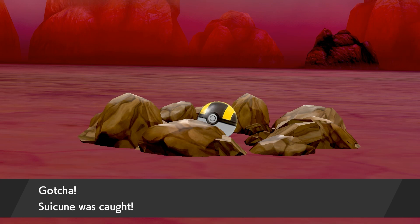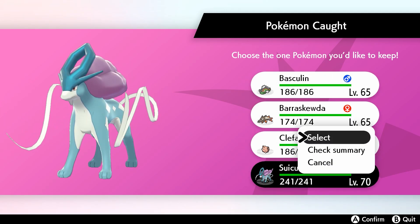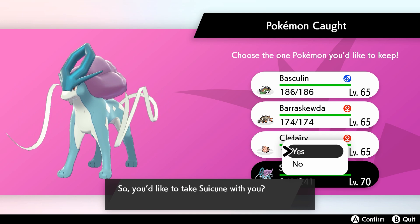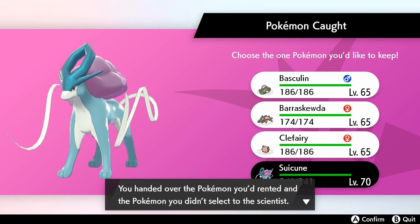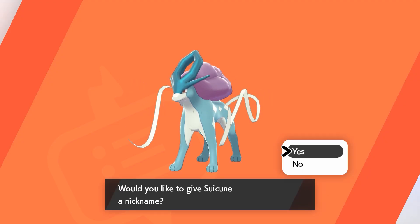Wow, I can't believe it - that's pretty cool. I'm really liking this a lot. If you manage to get through all this then you can choose the one Pokemon you would like to keep. Yes - I would like to take Suicune with me. You hand over the rented Pokemon and keep the one you selected. Got a very special Pokemon - of course I'll take the Legendary!